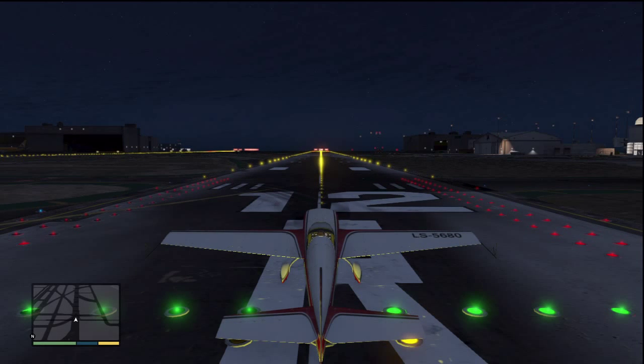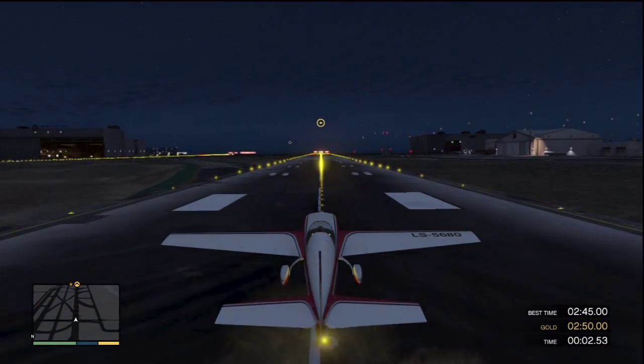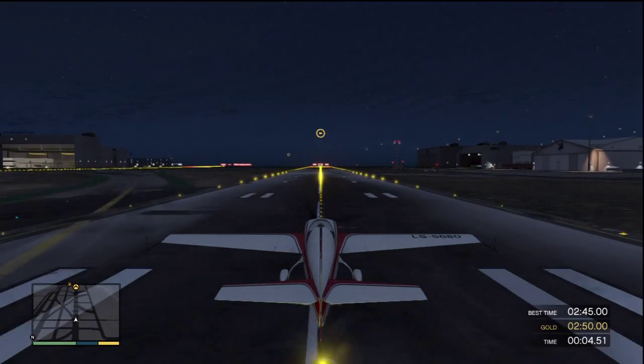In this lesson you have to do a takeoff. There's no landing, but you have to do knifing and a few upside-down checkpoints. The upside-down ones are probably the most difficult part of this lesson.